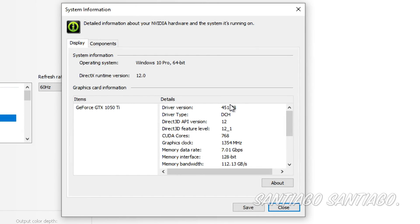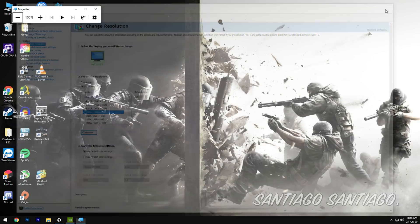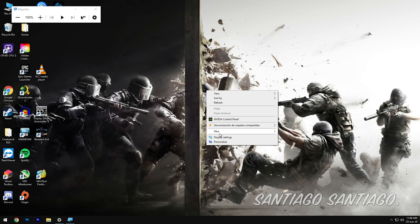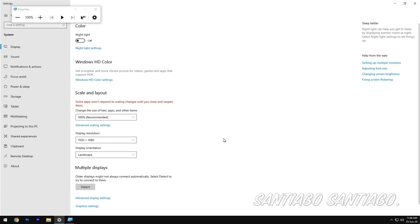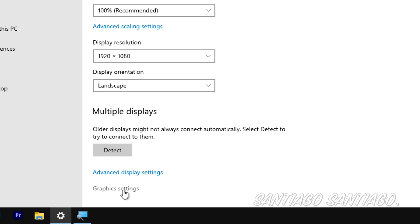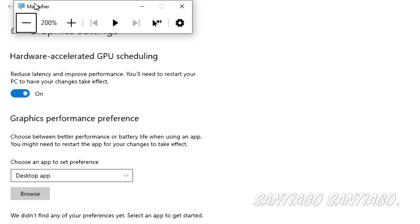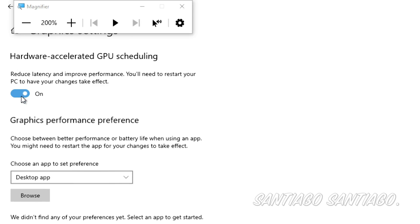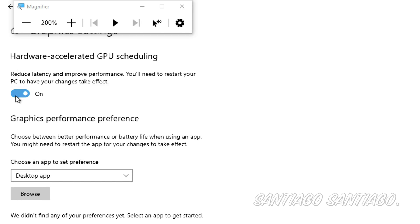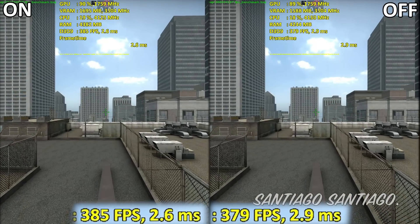Hello everyone, I'm Santiago and today I'm going to be testing the Hardware Accelerator GPU Scheduling. Right now, in order to use this new feature you need the new NVIDIA driver 451.48, which is the latest one as of right now, and the May 2020 update for Windows 10 — also called the 2004 update. If you have those two things done, just by going into the graphics settings options on Windows you should have the option to turn it on or off.